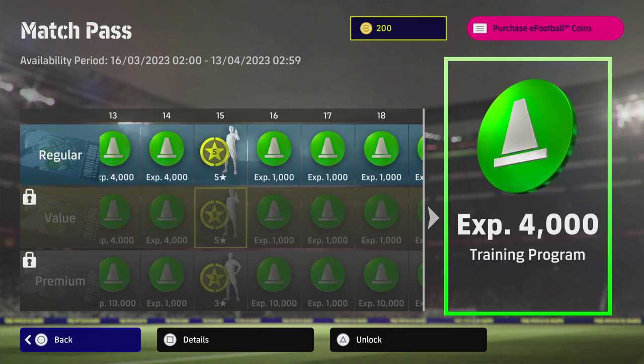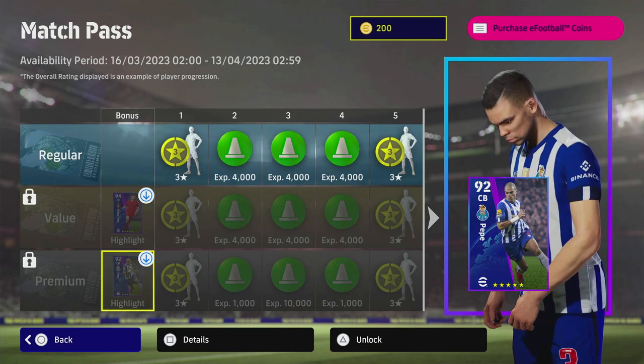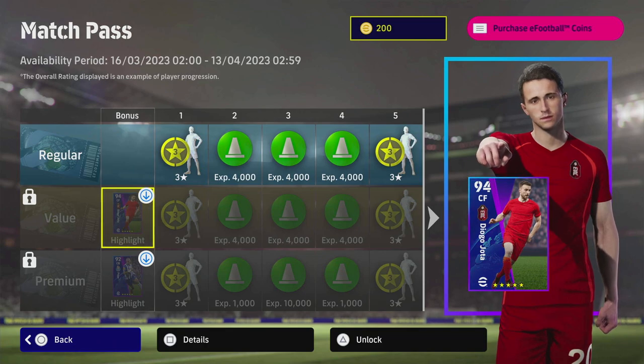In summary: the value match pass is pretty decent — Jota looks good and we'll have a full review and training guide on both him and Pepe soon. But I'd skip the premium match pass. I would definitely get the value one if you have the coins, especially with the 50% first-time discount. That's it for me — hope you enjoyed the video, don't forget to like and subscribe, keep the feedback coming, and I'll talk to you soon.